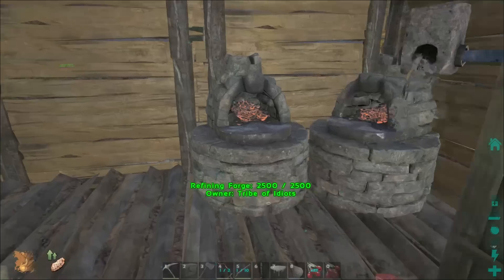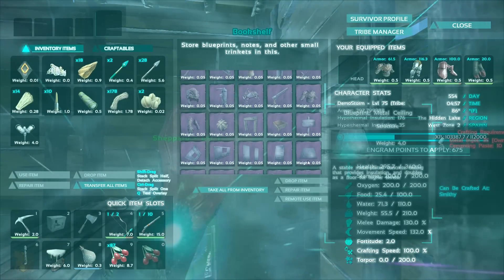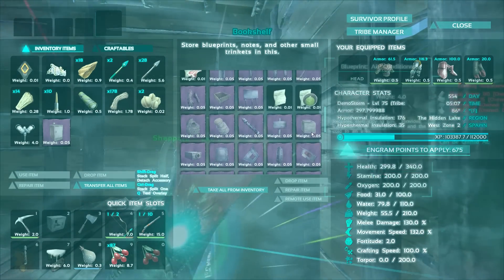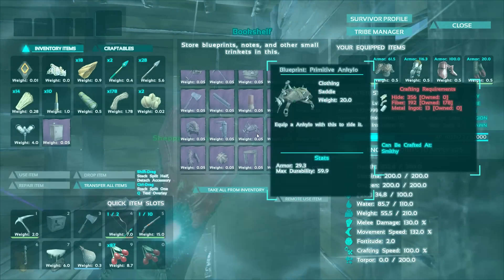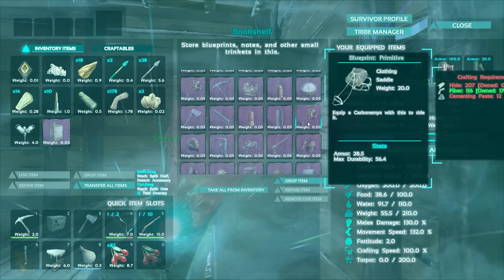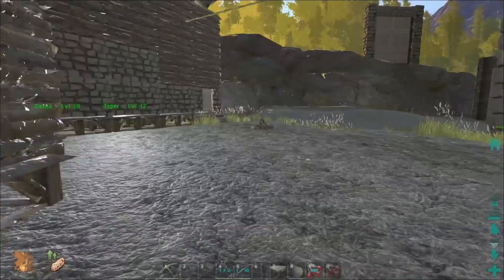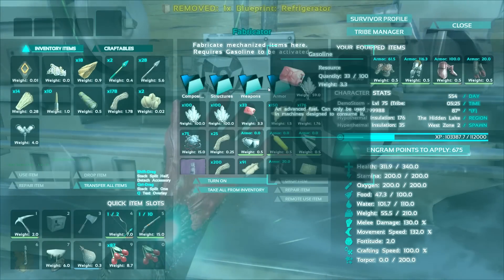I actually don't know where that engram is — oh, there's a bookshelf here, there we go. Let's see: fridge — that's interesting. Air conditioner, Rockwell recipe, pistol metal irrigation — what is that a blueprint for? Oh, carbonate. We're gonna go bring this over and see what we need to make the fridge. The fridge is useful — it cooks meat ridiculously fast for anybody who didn't know that.